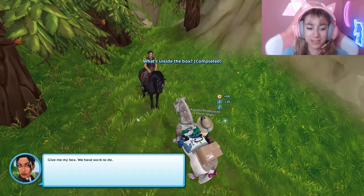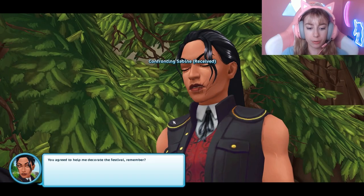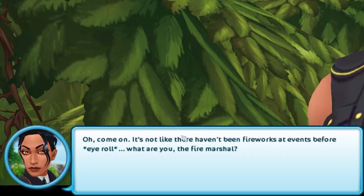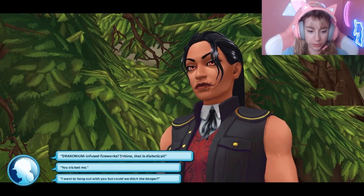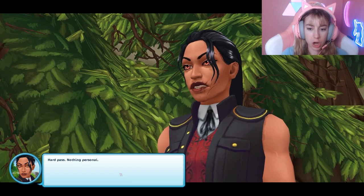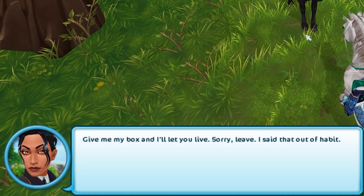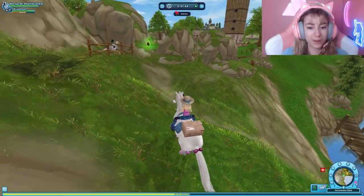'Curiosity is dangerous, give me the box. We have work to do.' 'You agreed to help me decorate the festival, remember?' 'Fireworks at the festival — that's dangerous.' 'Oh come on, it's not like there haven't been fireworks at events before. What are you, the fire marshal?' 'Hard pass, nothing personal.' 'Nice chit-chat, time to act. Give me the box and I'll let you live — sorry, leave. I said that out of habit.'